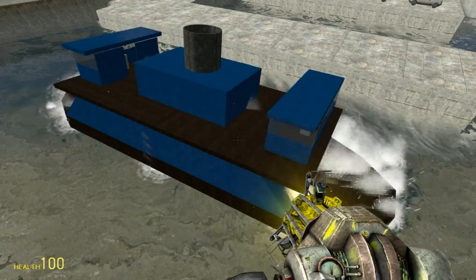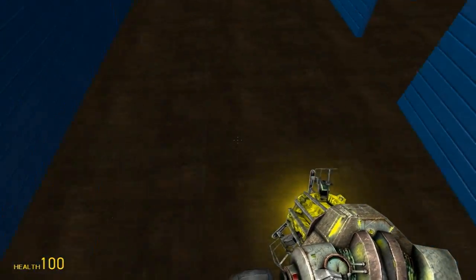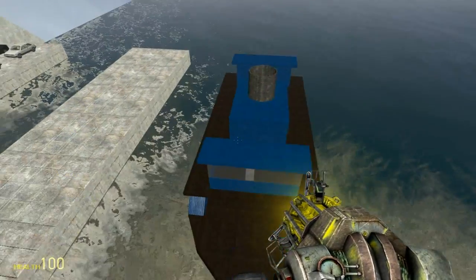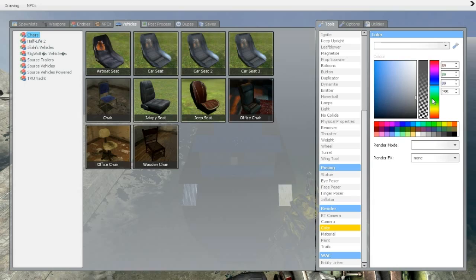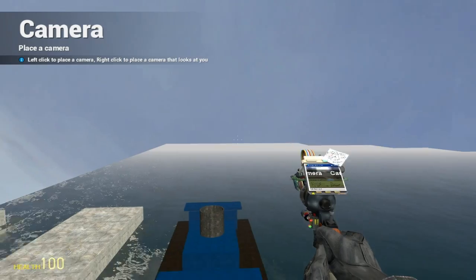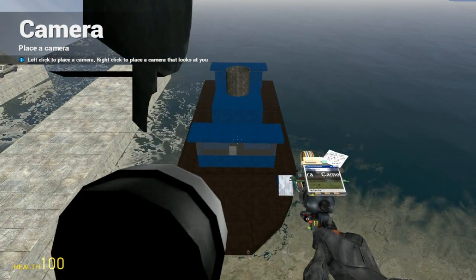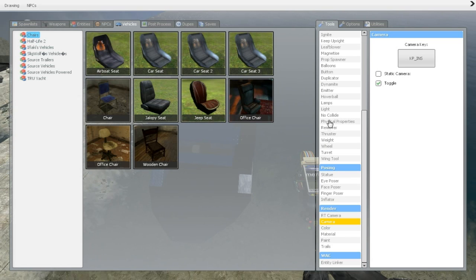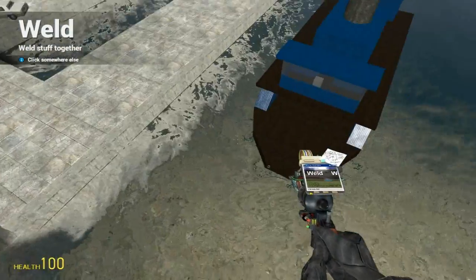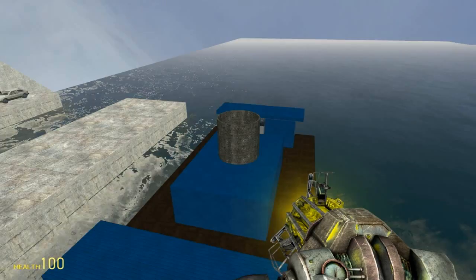Alright, now we've got to find out if this thing fits out of the harbor. But first, we've got to find out if it can get to the harbor. Let's hop on. Actually, first of all, before I forget, we need another camera — a camera that is way back here so I can see and get a great overview of my ship. And we've got to weld that. So I press zero. We're all good.